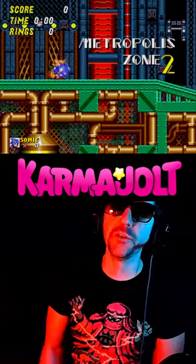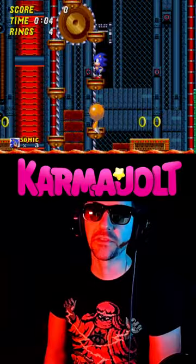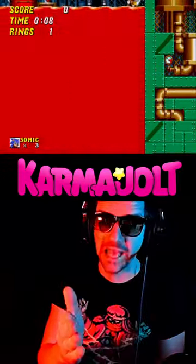At the beginning of Metropolis Zone Act 2, charge a quick spin dash, grab a couple rings, then face to the left as you hit the lava, because the goal is we want to take damage, then bounce onto this platform.